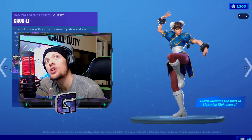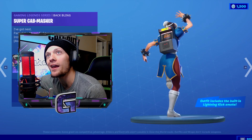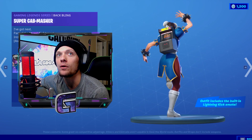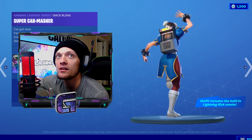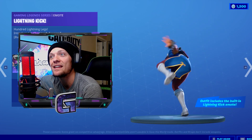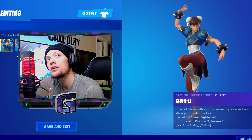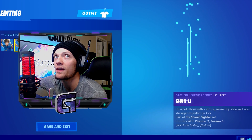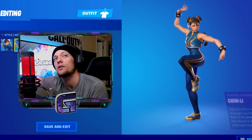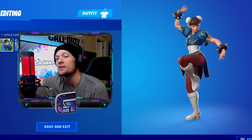As for the Chun-Li skin, she comes with her own awesome Street Fighter arcade game back bling which is actually pretty sick — I'm gonna have to start wearing that one. She also comes with her very own built-in lightning kick emote. Just like the Ryu skin, Chun-Li also comes with a secondary style. This style is the all blue outfit which actually looks pretty sick, but I think I'm gonna go with that first outfit because that's pretty dope.